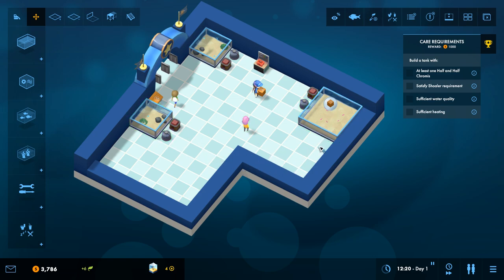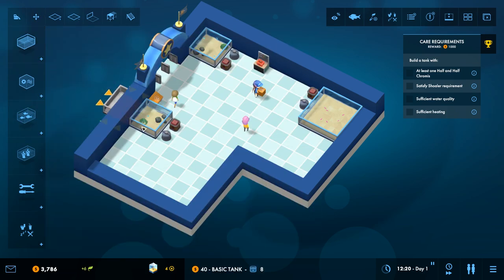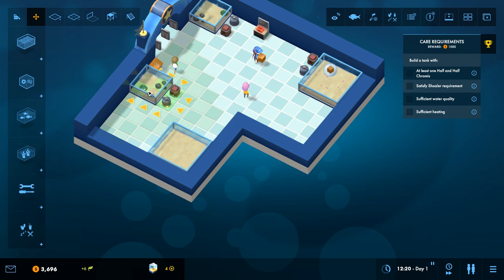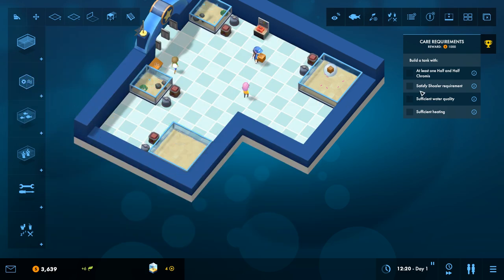This guy also takes orange feed, so we'll put another feeder over here too. We need at least one half and half chromis — but we actually need four to make them happy. I'm going to put another tank in since we have a lot of money right now. Let's put another tank in over here. We've got to get the heater set up, get the temperature and filtering just right so the water stays nice. Then we put in four half and half chromises — one, two, three, four — that makes them happy and satisfies the shoaler requirements.